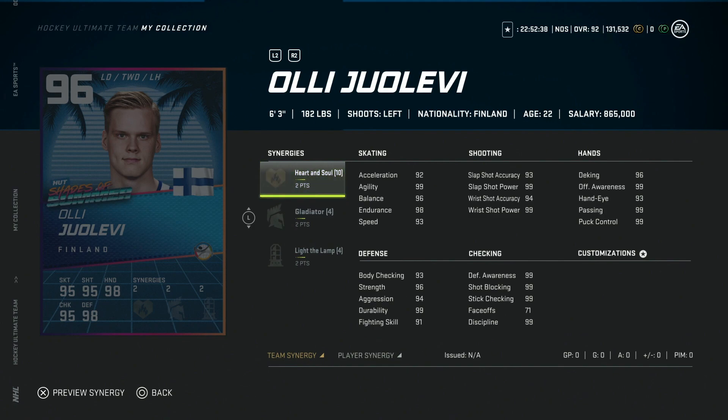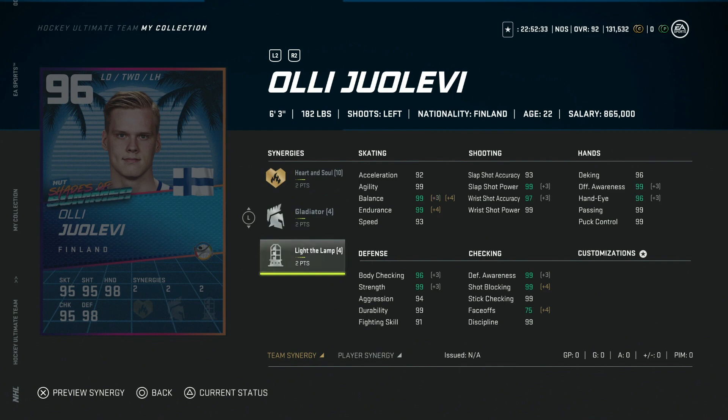Following him we've got the 96 Joel Lévy — 6'3, 182 — with Heart and Soul, Gladiator, and Light the Lamp. I like that he comes with Gladiator because it brings up his body checking even higher. He's 6'3 with 96 speed and 96 acceleration, and everything else is 99. I'd much rather have him than Bowen Byram just because of the size increase. Having Heart and Soul could bring down his price a bit, but this is a really good left-handed defenseman card — one of the better ones, to be honest.